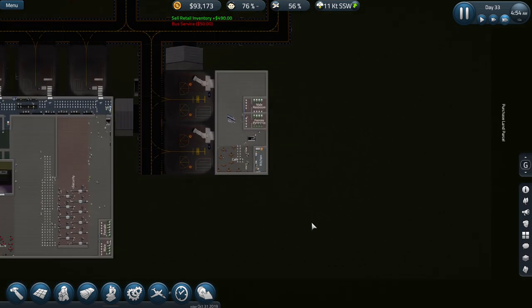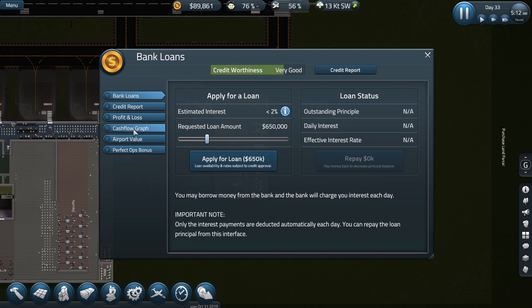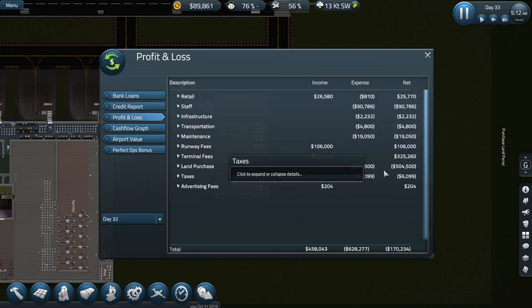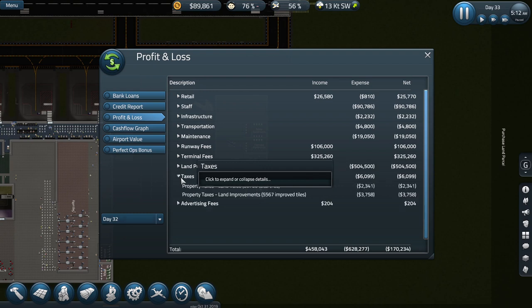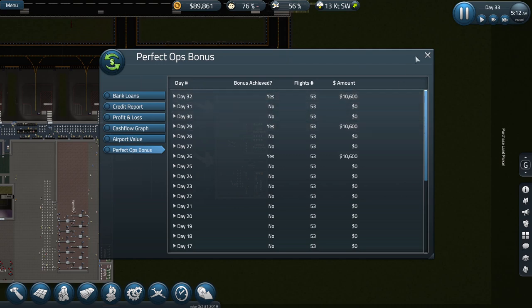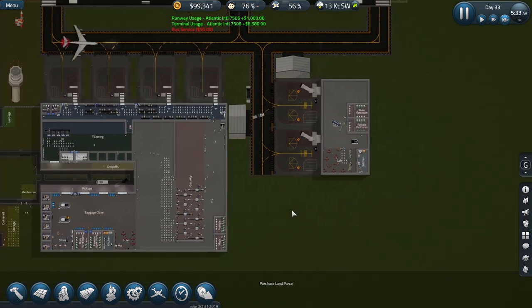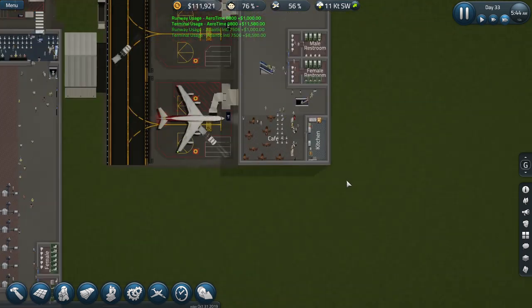Let's have a look at what happened with our profit and loss for yesterday. How much tax did we pay? We didn't pay that much — we paid for land but not income because we overspent, which is what I want to do — not pay too much in taxes when we're building. Oh, we did get the perfect ops bonus! That's quite interesting — I didn't think we were going to get it, but seems like they gave us a little grace with that.